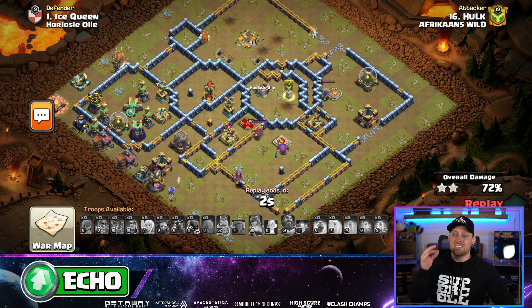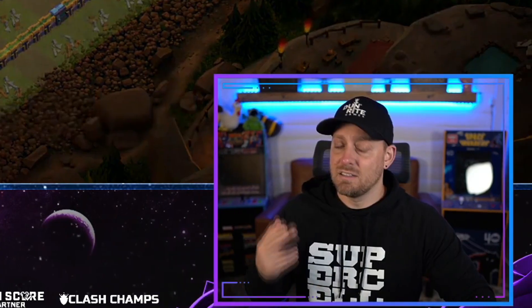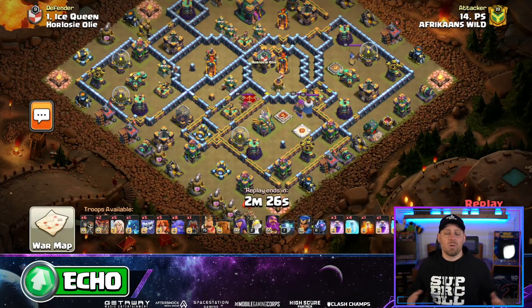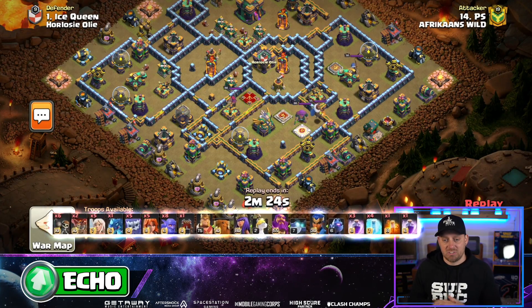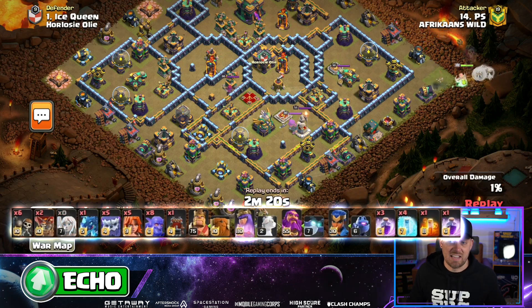With four seconds left, the base stands with a 72% two-star. That's the first fail. So why don't we go in with some Bowlers, some Valkyries, some Yeti — kind of a bunch of different troops on this attack right here.